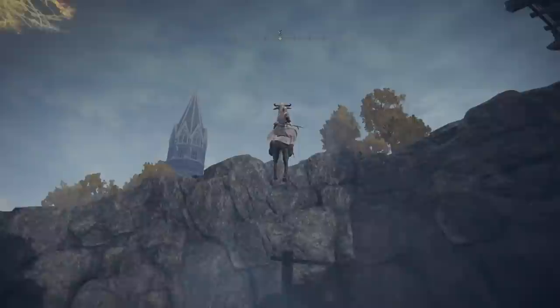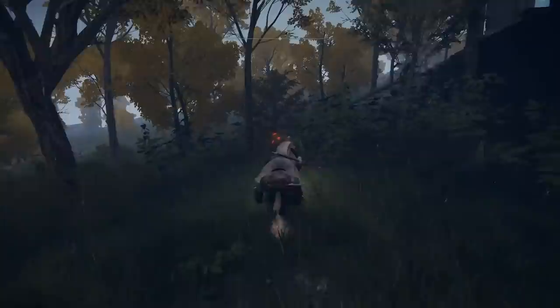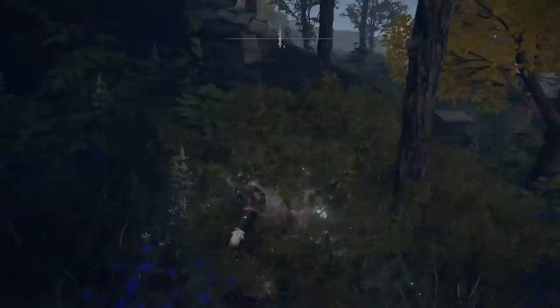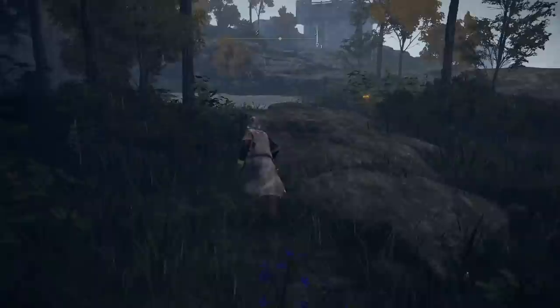As soon as you've spawned in, jump on your horse and head east where there is a spirit spring. Jump whilst on your mount and head for the tower. The door is going to be locked off by a spell — there's a massive blue wall there. Examine it and it says 'seek three wise beasts.' You need to deal with three tortoises: hit the one directly in front, one hiding in a bush to the left-hand side, and one in the pond.